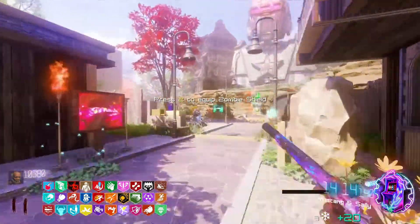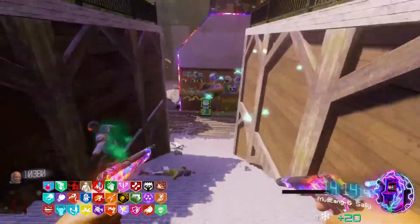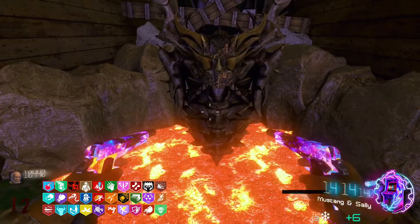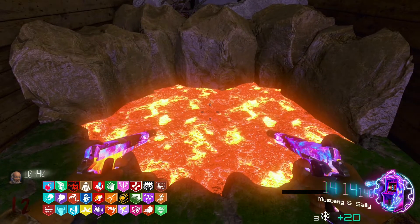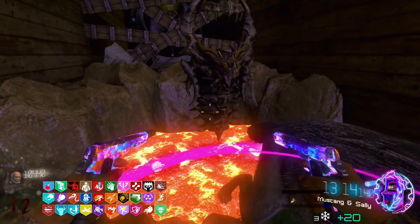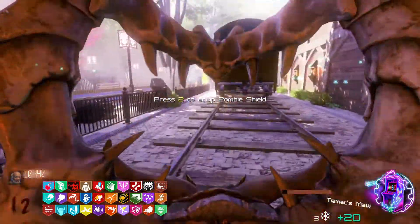Once you have the shield you can easily upgrade it by going back down here. This door will cost like a thousand or so. Let your shield press F, it'll go on the fire and upgrade. There you have an upgraded shield.